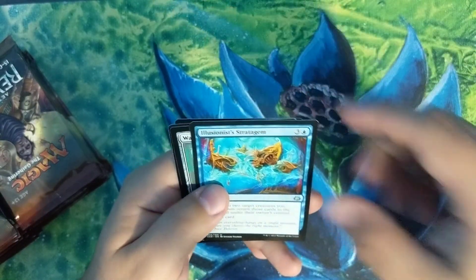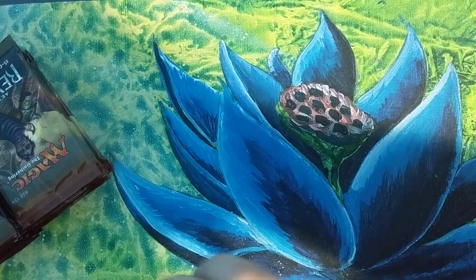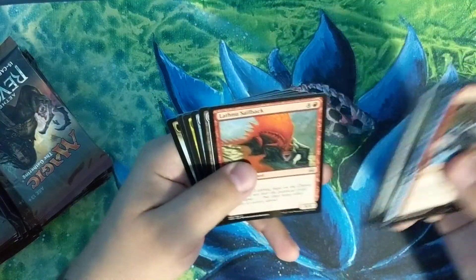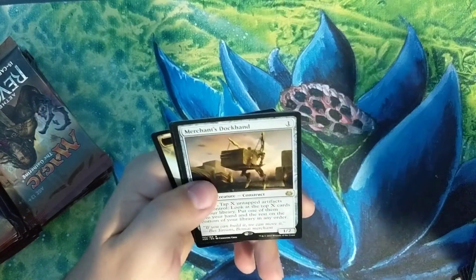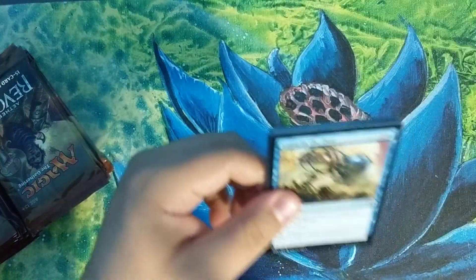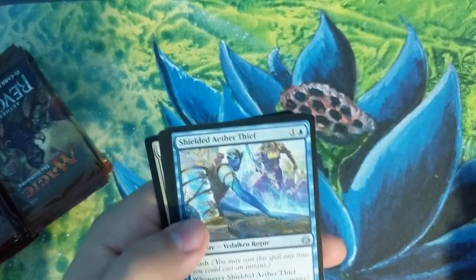Outland Boar, Siege Modification, Illusionist's Stratagem, and a Walking Ballista — there's a nice ten-dollar card right there, that's awesome. Renegade Rallier, Servo Schematic, Vengeful Rebel, and Merchant's Dockhand. Ravenous Intruder, Shielded Aether Thief, Airdrop Aeronauts.